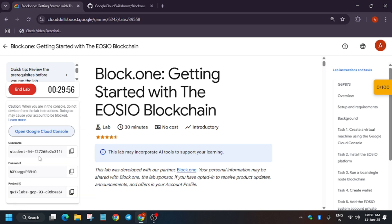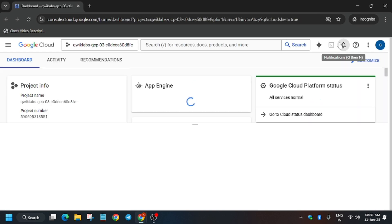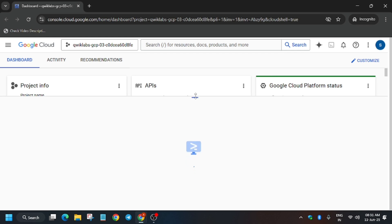Now open the cloud console in an incognito window. Now just activate your cloud shell. Here you have to click on continue and authorize yourself.